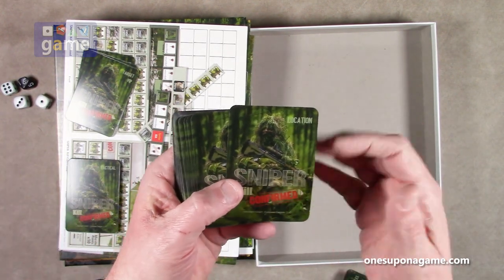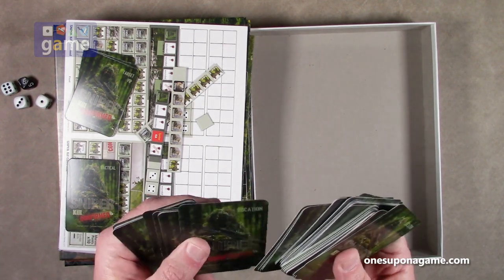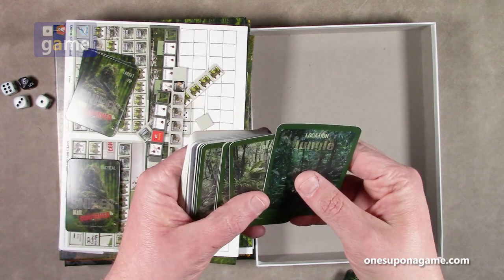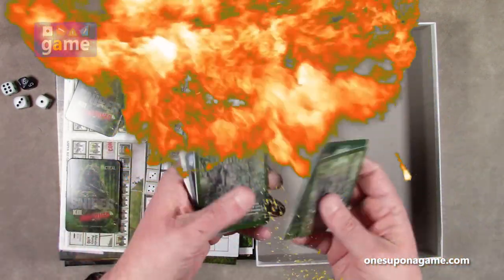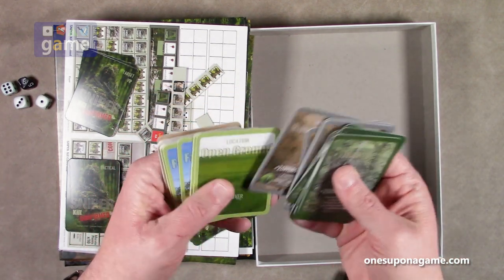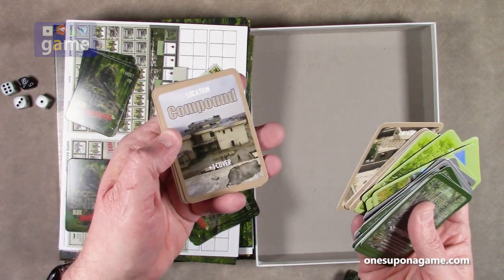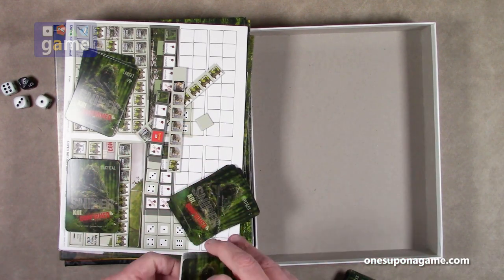Then our location cards, which further define the location on the map. Jungle location gives plus one cover; another jungle location, different graphic, also plus one cover; plus two cover jungle area; and a claymore mixed in there. Ruined city cards vary — some have no cover, some plus one or plus two. Open ground has no cover; a farmhouse gives some cover. So it's just randomizing your position, with compounds giving more or less cover.